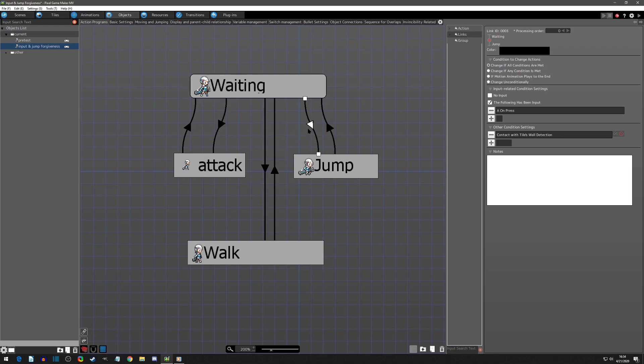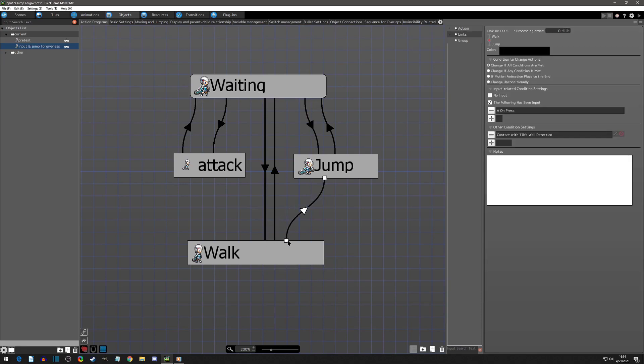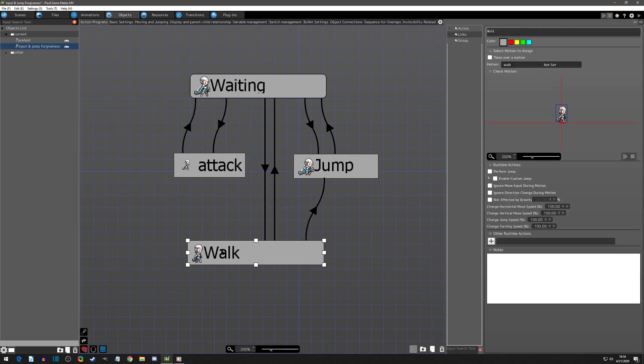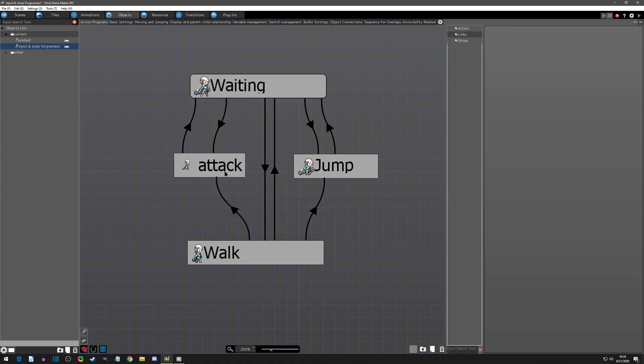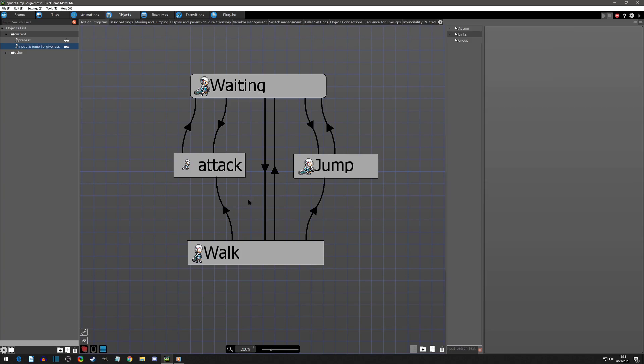I'm also going to copy this jump link and put it back onto walk, because you definitely want to be able to jump from walking as well. I'm also going to copy the attack link and put it back onto walk too. That is input forgiveness basics.